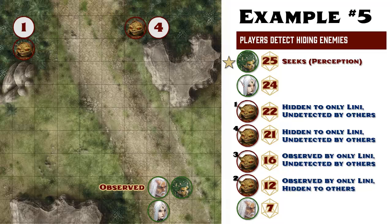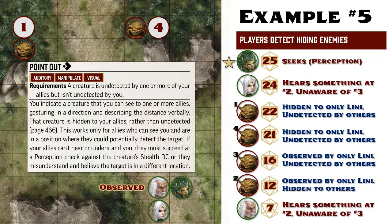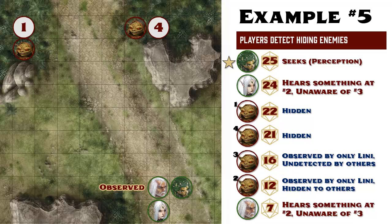The GM reminds Ezran and Mauricio that they do not know there is a goblin in goblin number 2's space, as it is still hidden to them, and they still don't know anything is present where Lenny is observing goblin number 3. With Lenny's second action that turn, she uses Point Out to make goblin number 1 hidden to everyone, and with her third action she uses Point Out again to make goblin number 4 hidden to her allies as well. That's the end of her turn, and the encounter proceeds as normal from there.